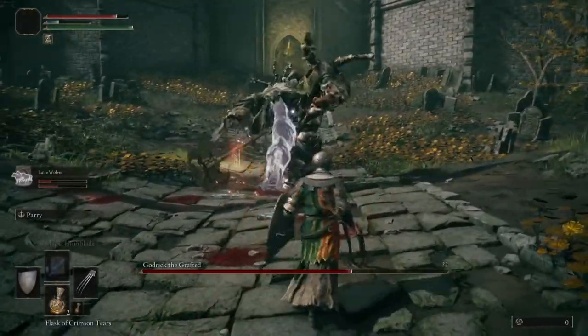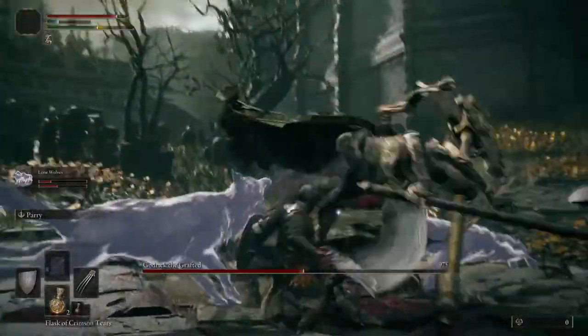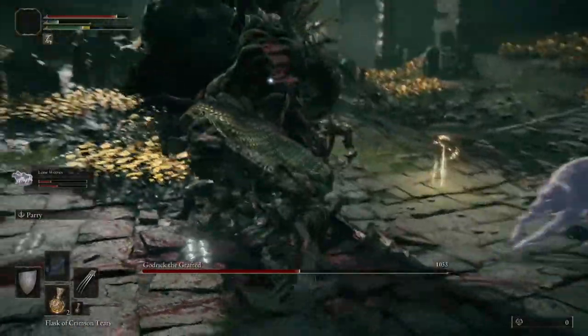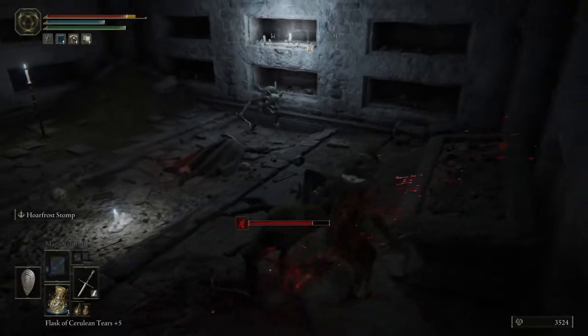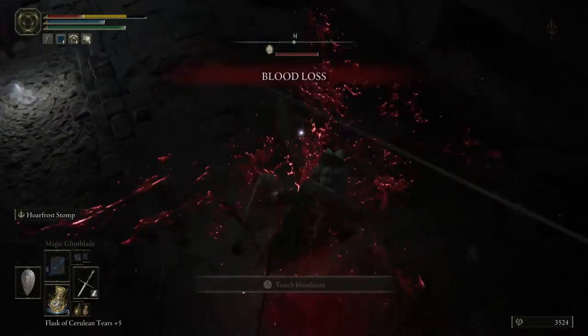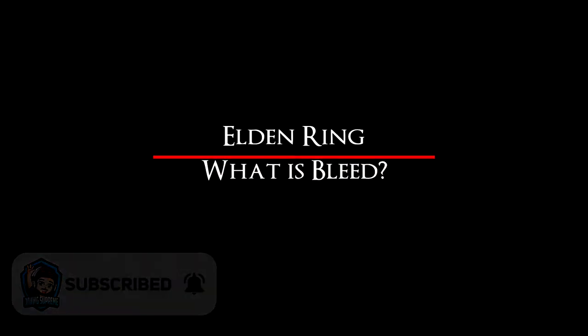There are a number of status effects in Elden Ring, each providing their own form of detriment to the player. If you are having trouble against a nasty boss and looking for an effective strategy, you no doubt would have heard of the bleed status effect. Bleed is a status effect in Elden Ring that can be inflicted on enemies, including bosses, but it also can be inflicted on you. What's going on Supreme Team? You're here with J-Dog Supreme and today we are asking another important question in Elden Ring: what is bleed?